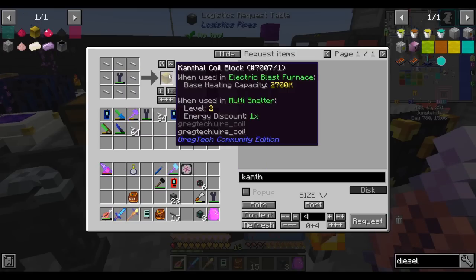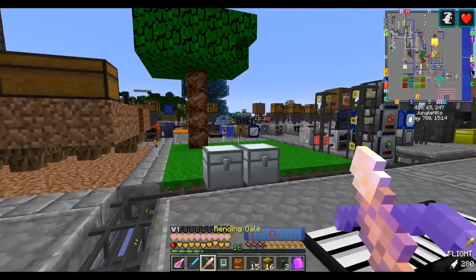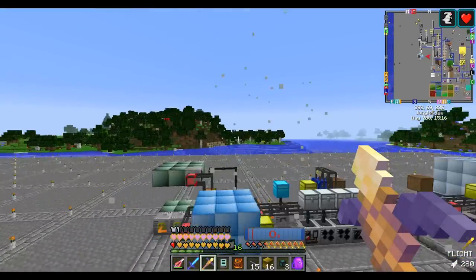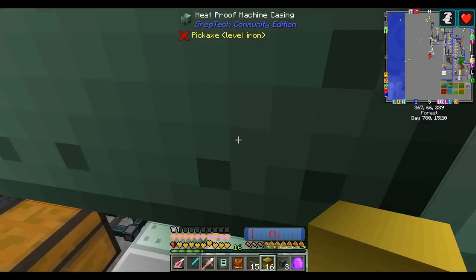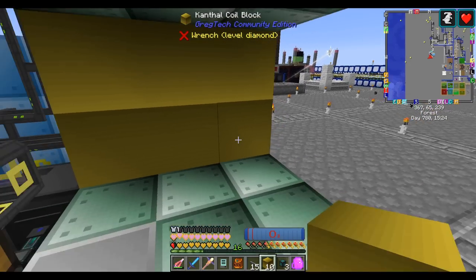Finally, our Kanthal is done. So we can turn them all into coils. I'm only going to make one set of Kanthal coils because after Kanthal is nichrome, and nichrome is just better and doesn't use any harder materials. So I see no reason not to go there next.